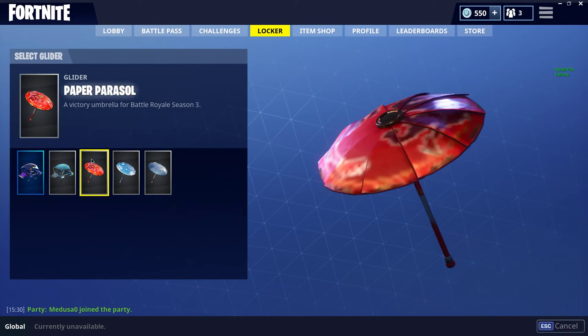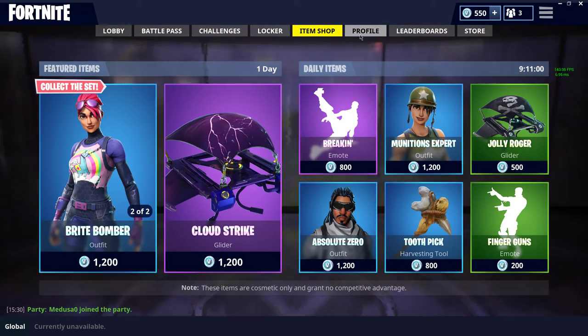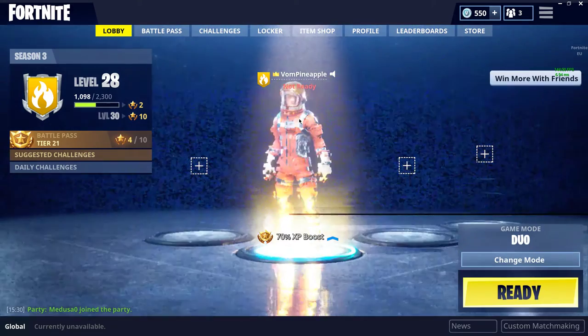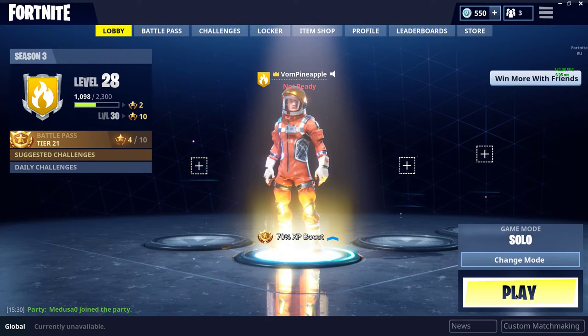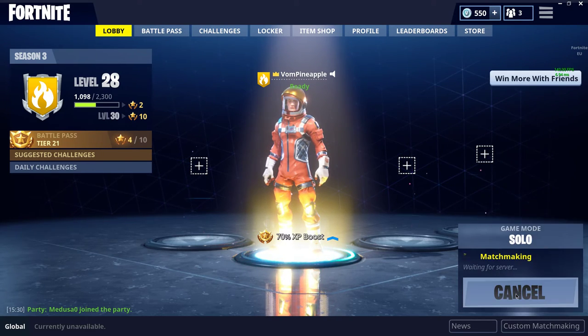I also won two squad games, and I got the paper parasol. I like the paper — I like the rainbow guider, which is also super cool because it leaves trails. Super awesome, let's get right into it, let's start playing. Shout out to the guys who really helped me get those squad wins, that was really awesome.